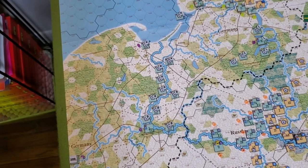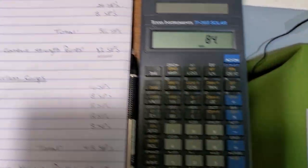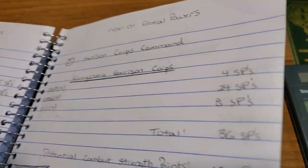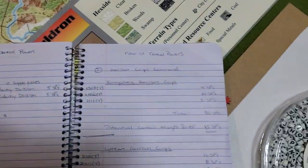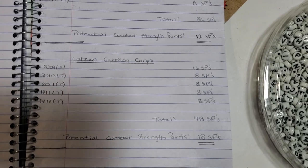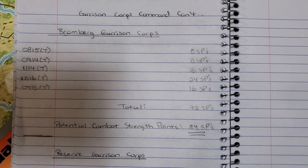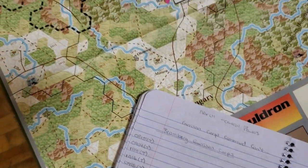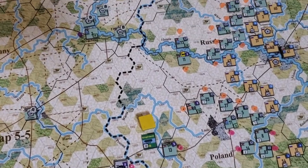You want to see how many strength points are potentially available? Holy smokes. So there's the Königsberg garrison corps, the Lotzen garrison corps - you can see it starts adding up. Then the Braunsberg garrison corps, then the reserve garrison corps. And there's still going to be more - four cavalry divisions coming in next turn, and so on.